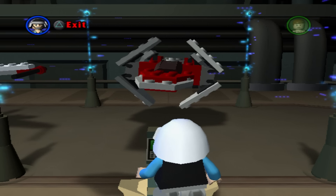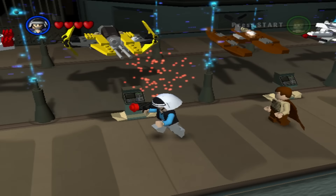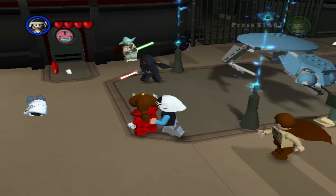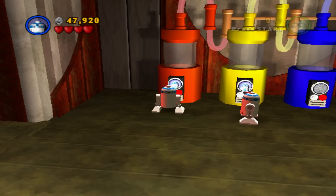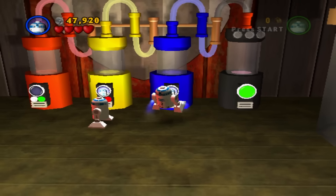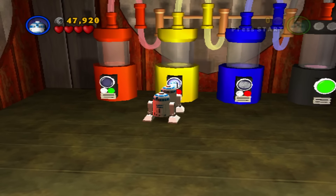When you collect all 10 minikits in a level, you are given a mini vehicle that'll be outside in the parking lot. You can't drive any of them, but you always get this feeling of satisfaction when another vehicle is added to the collection. Collecting all 170 minikits wasn't too hard and didn't really take that long. And if you're having any trouble with any of these, you can buy the minikit detector extra, which I did use when I was able to purchase it.